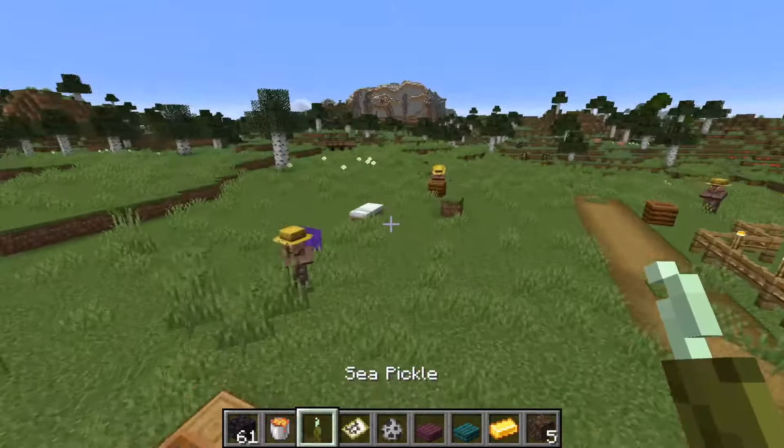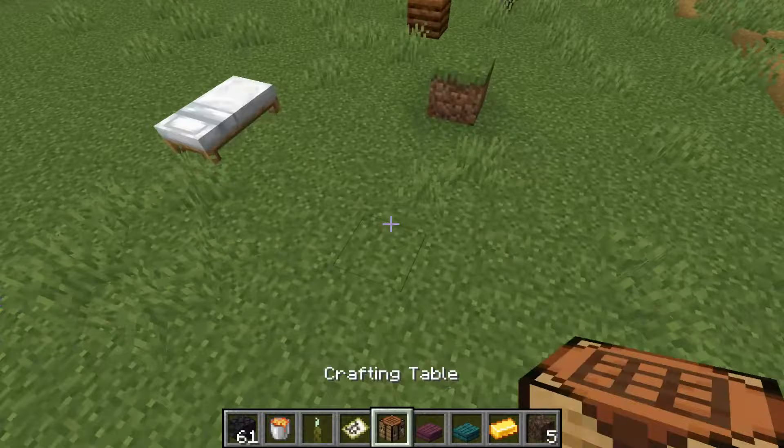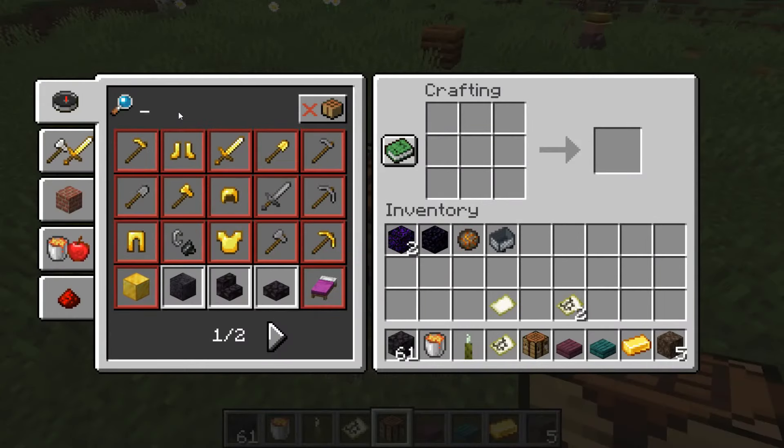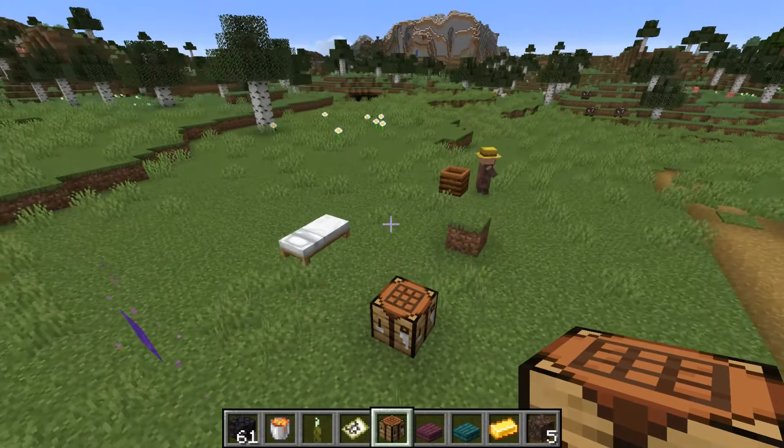If you use the recipe book — so if we have a crafting table over here and were trying to type stuff in here — if you typed an E it would close the inventory. So that no longer happens anymore, and that's the last bug that has been fixed.